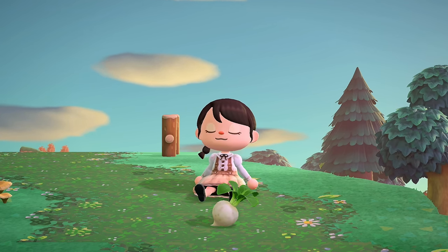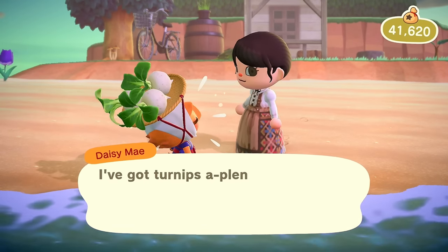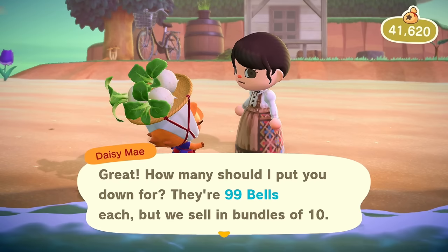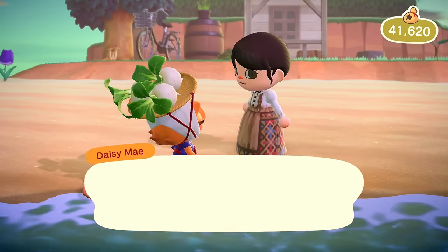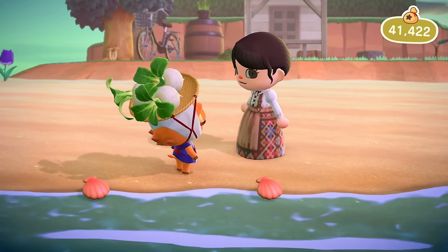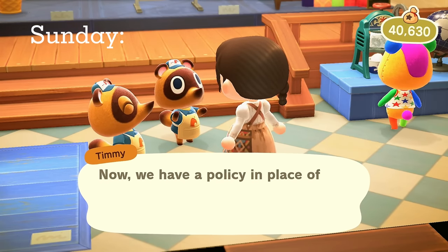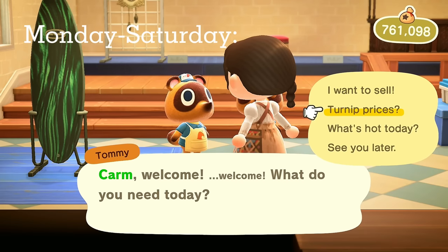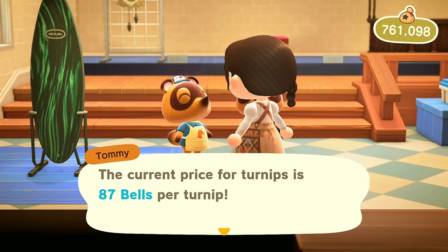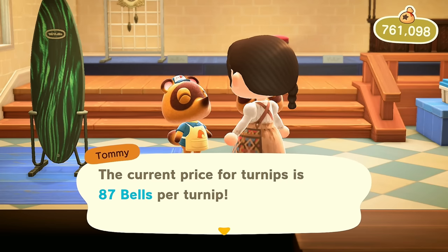Always tip people if you go to their island and they're providing something that benefits you — be kind. Now for buying and selling turnips: every Sunday between 5am and 12pm Daisy Mae visits your island and sells turnips at a certain price. You can buy turnips from Daisy Mae, and from there it's what you choose to do with them. Nook's Cranny will not let you sell turnips on Sundays, but from Monday through Saturday you can sell them. Prices change at 12pm, so there are two new prices every day.